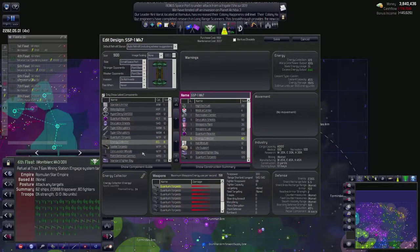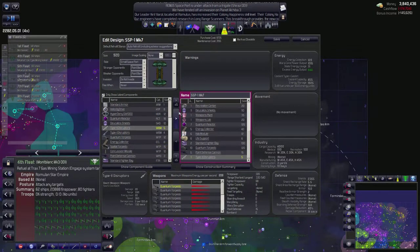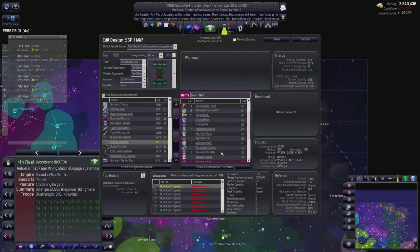You have a fighter bay, two standard fighter bays. We do want to give you a couple point defense cannons. We want to give you 16 type 2 disruptors. You have spatial torpedoes, you have quantum torpedoes - good. You've got plenty of energy collectors - good. You have the right types of shields - good. What reactor are you using? Quantum reactor - good.